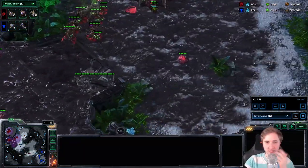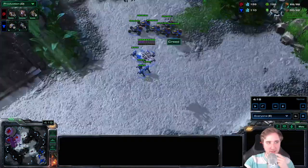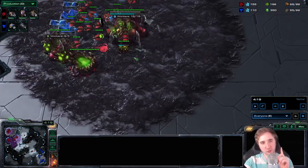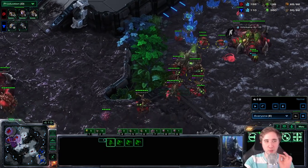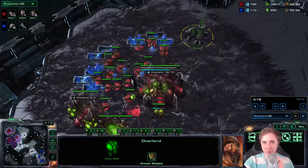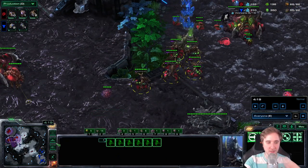I didn't go for a blind Banelings Nest nor a Spine Crawler. So what do we do the moment we realize it's a Hellbat All-in? We start extra queens — that's number one. Always make sure to inject all your hatcheries and move to the front with every single queen you have. If you have an inject queen in your main and one in the natural, inject those hatcheries and move the queens to the front.